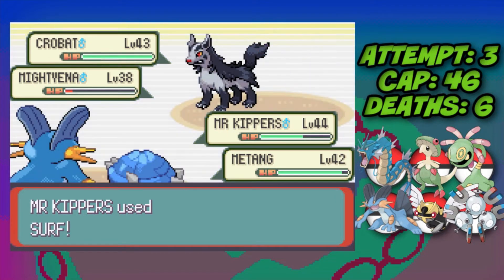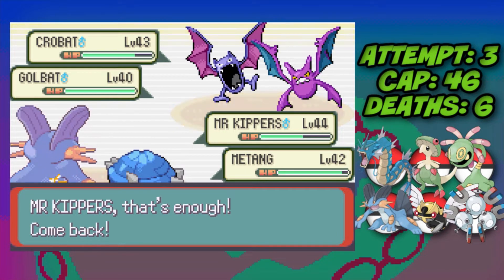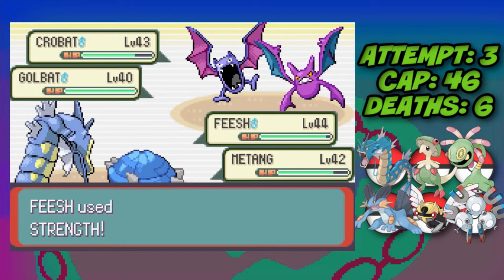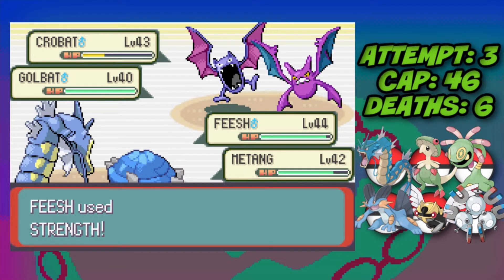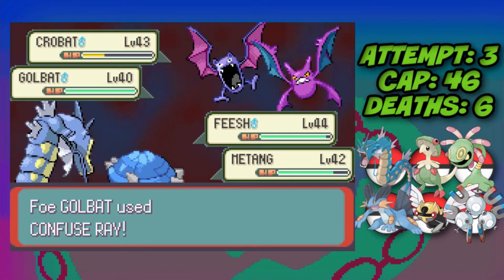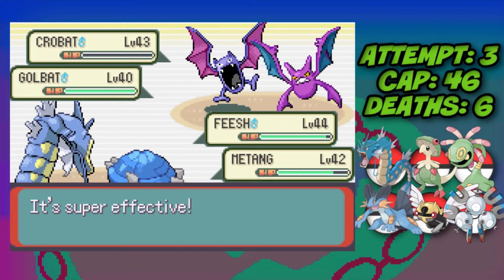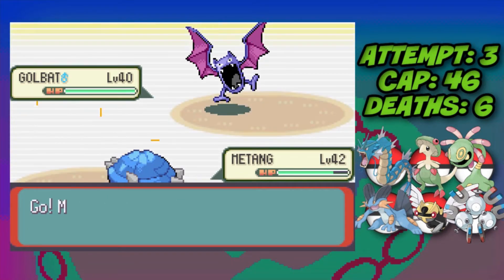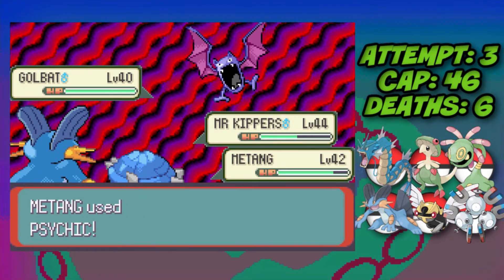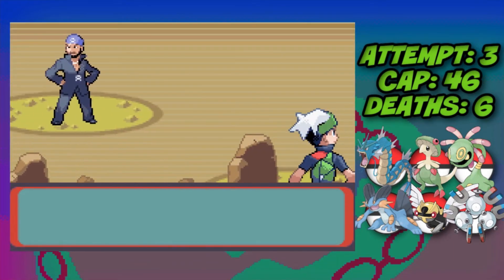With Swampert I Surf to take down the remaining Mightyena and chip Crobat, then switch to Gyarados for Intimidate. We Strength Crobat into low life but get hit by Mean Look preventing switching. Metang hits Crobat with Aerial Ace though, so because Crobat is down I can now switch to Swampert. Metang finishes the Golbat and that's the Space Center fight over.